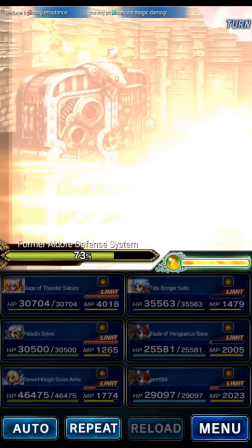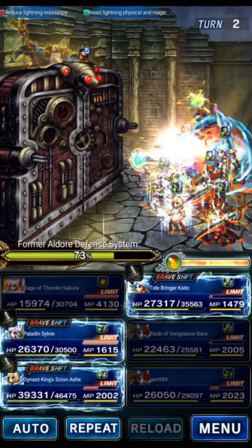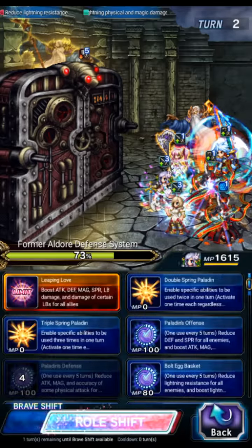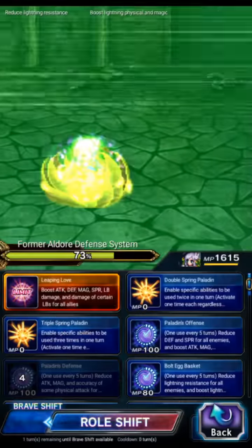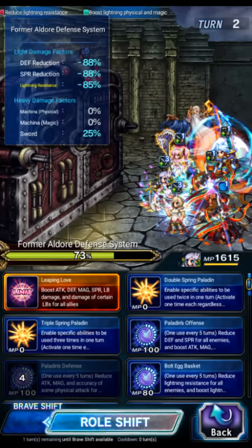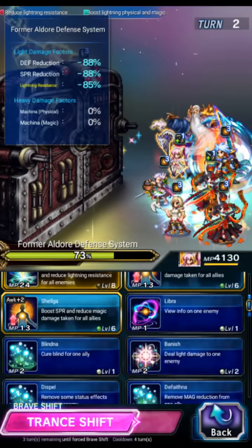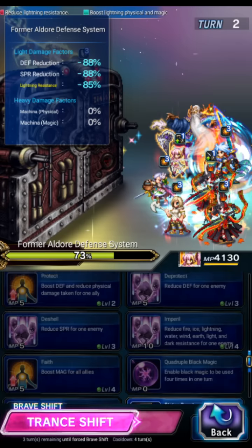We're going to get stopped instead — oh no, we got dispelled. The boss dispelled our stop, so normally the stop would happen that turn and we'd use base form Compassionate with Sylvie, but since the boss dispelled our stop for us we'll just use Sylvie's shifted LB. We did get dispelled so we need all the buffs again — we're going to re-imbue.